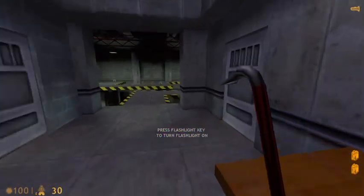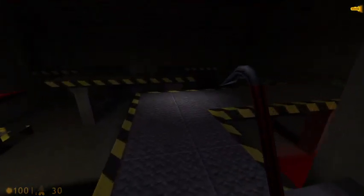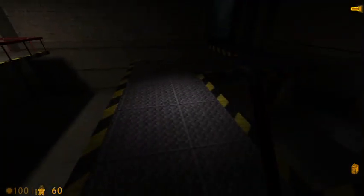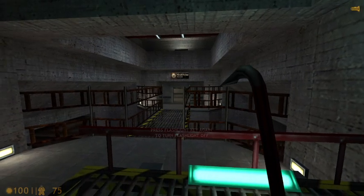Activate your suit flashlight for the next area. Power 15%. Power 30%. Power 45%. Power 60%. Power 75%. Great. Remember your flashlight drains power, so switch it off when you don't need it.